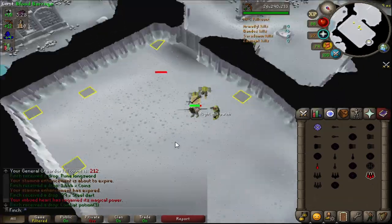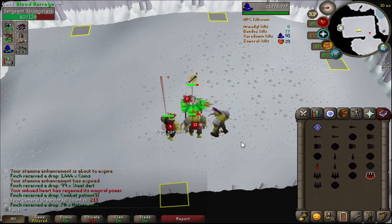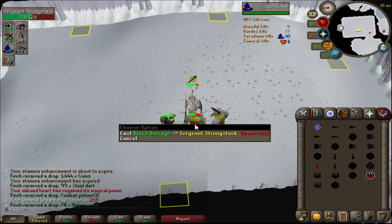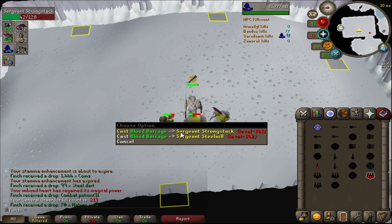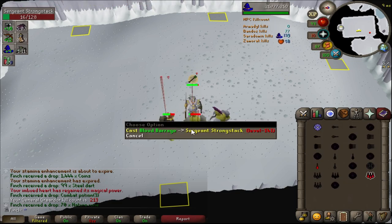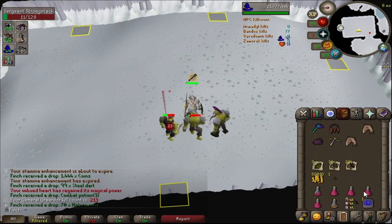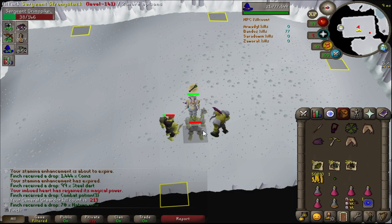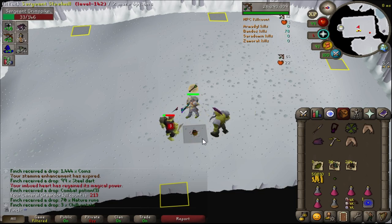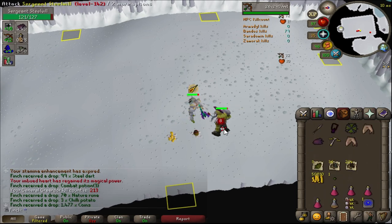That is the 20-kill trip here at Bandos - really pleased to reach that. It's certainly not going to be something I can do consistently. One thing that's a bit annoying is at the beginning of trips if the minions are whacking me too much and don't drop food, because I only bring one angler and one brew. But if you get those early food drops and get into the swing of things, it's pretty consistent - easily 15-kill trips. With a restore drop and not getting hit around too much, up to 20 is feasible. I don't think going much higher is possible because you can't fit enough staminas with the ratio of restores you need.